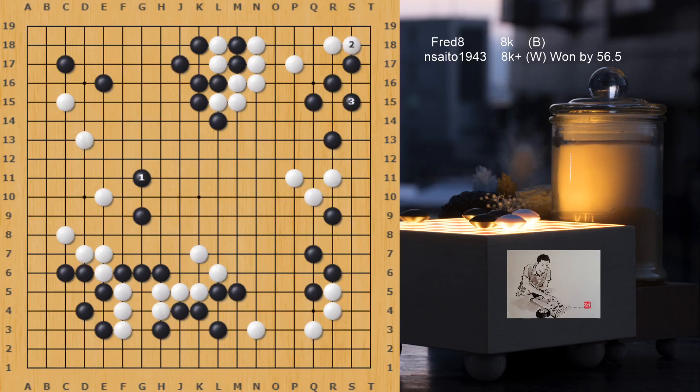If white plays S18, black can make eye shape at S15. If white attacks from S12, black can block S18. When white jumps, black captures the top stone — so black is alive in the top right corner. It was a little slack to defend again and jump on neutral points. White jumps too — good decision. Finally, black is coming back to save those stones, but a one-space jump one way or the other would help better.